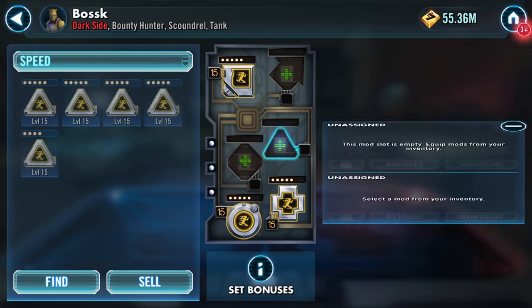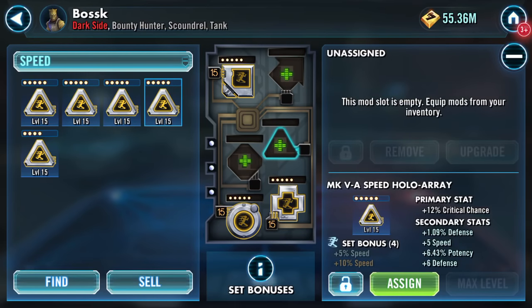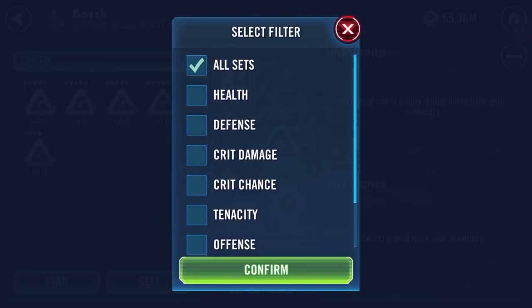I'll assign that. What have we got here: crit damage, crit chance with five speed and lots of potency. Protection, crit damage, seven speed. Crit damage, four speed. Let me have a look at all sets.